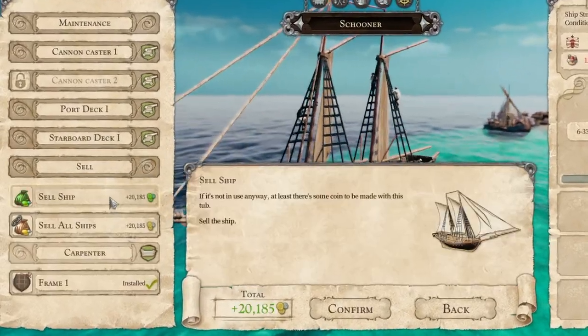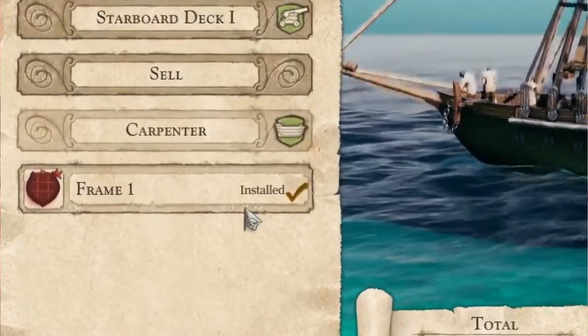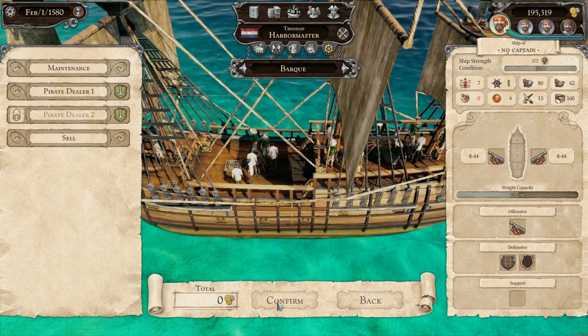When you go to the harbormaster to sell, make sure that you also click to sell the improvements. For whatever reason, the game doesn't sell the ship with the improvements — you have to select each one for it to count.